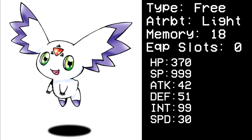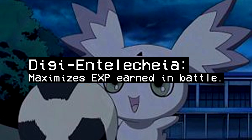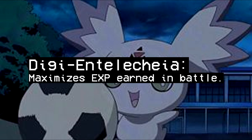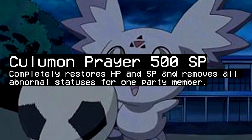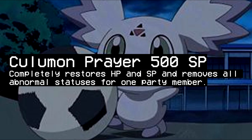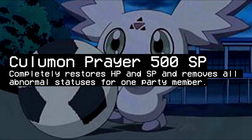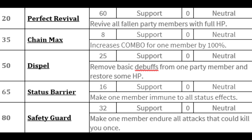Next up is KuluMon, largely based on the KuluMon you get in Dawn and Dusk for beating story mode. He has 999 SP and really bad other stats. I designed him to be a little playable in PvP but mostly for PvE. His ability maximizes EXP earned in battle — like Platinum Numemon, but having one of him makes your EXP reach the maximum cap. Grinding in this game isn't a big deal, but why not have a fun thing that makes it super easy. His Sig skill, KuluMon Prayer, is a 500 SP skill that completely restores HP and SP and removes all abnormal statuses for one party member. With 999 SP you can use it once, or again with SP support from something like MarineAngemon. He also wouldn't evolve from anything, just like in Dawn and Dusk.